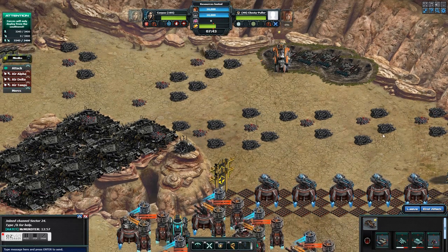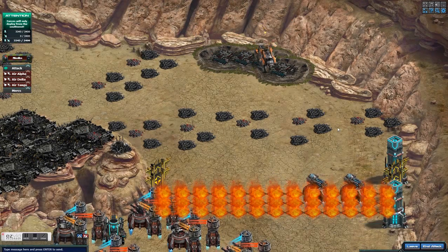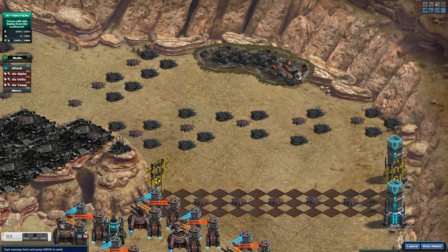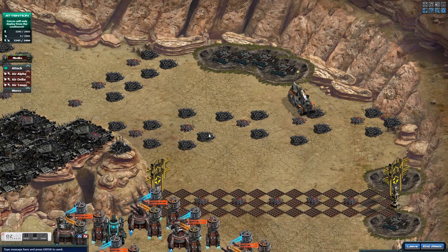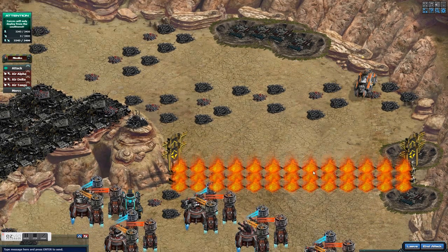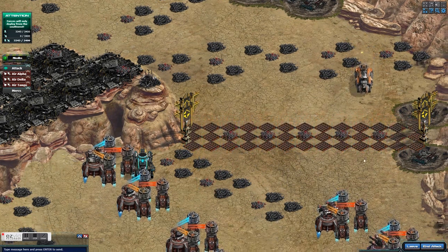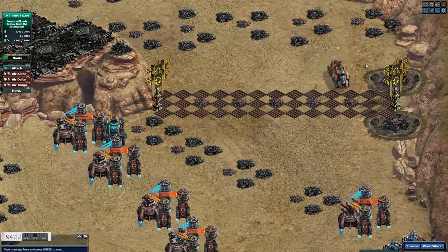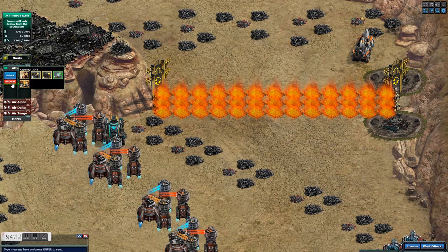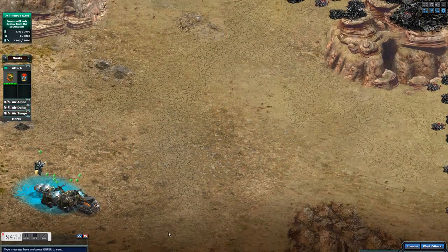Don't forget there are turrets there that you can't see until you scroll over. You want to be careful not to call the Zeus out. You can see the Zeus there hiding. One of the main things here is I want to kill everything without drawing the Zeus out. If you shoot anything near the Zeus, he's going to come out. So I save the turret right next to him until the very end.